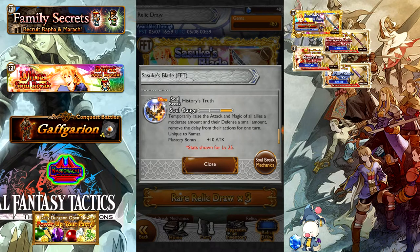It is a stackable buff, so if you don't have Shout or Onion Knight buff, then this is not going to be a terrible Soul Break for you. But if you already have Ramza reasonably built with at least Shout on him, then this is not going to be the prize relic of this banner. In my personal opinion, you're better off waiting for the second banner to draw for Thunder God Sid relics.